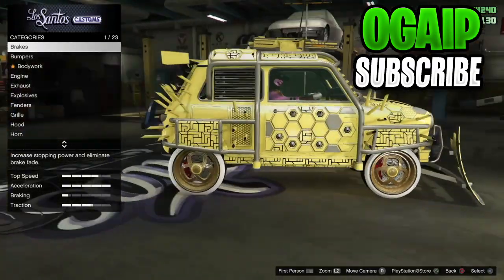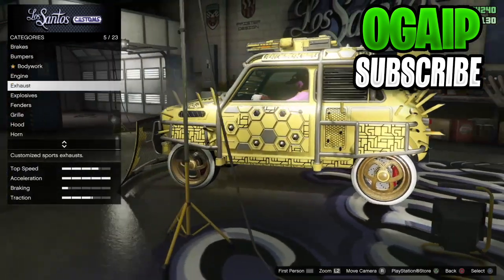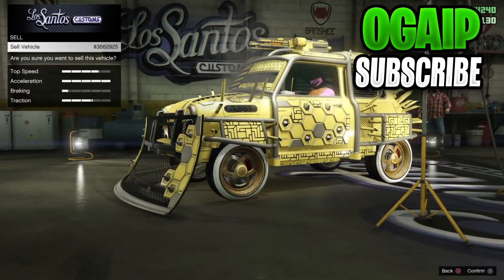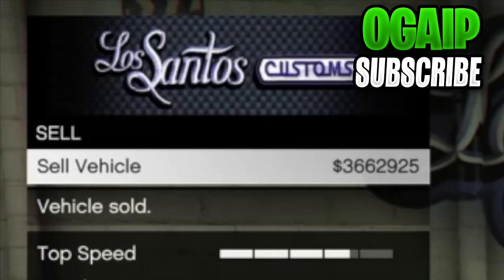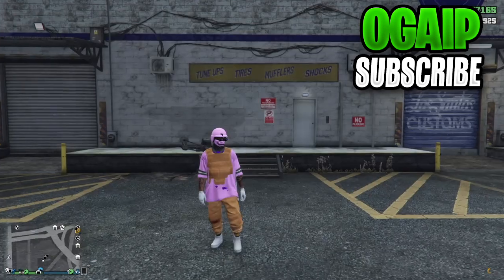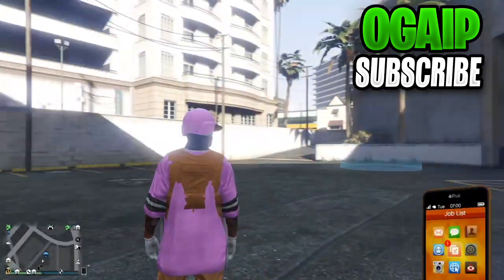In today's video I'm going to be showing you guys an insane GTA 5 solo car duplication glitch after the patch of 1.57. In this glitch you will need custom plates and you can literally sell your EC for up to 3.6 million dollars in GTA 5 — it's literally insane. I just sold an EC for 3.6 mil. Anyways, let's get straight into the glitch.